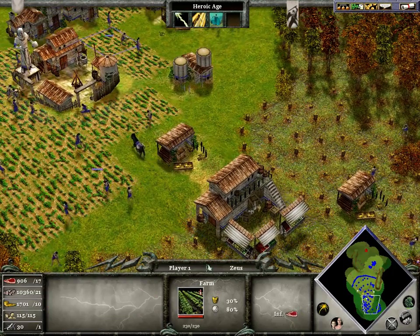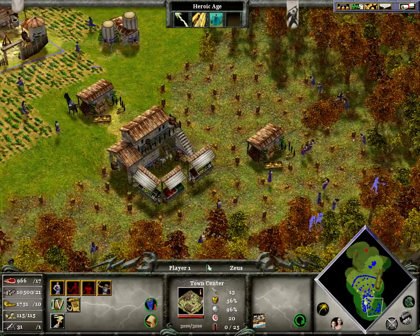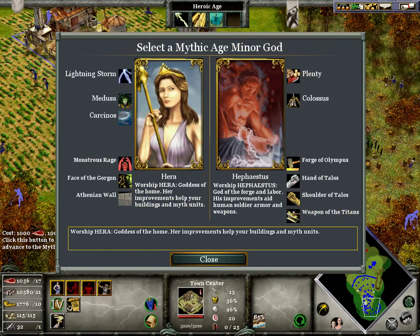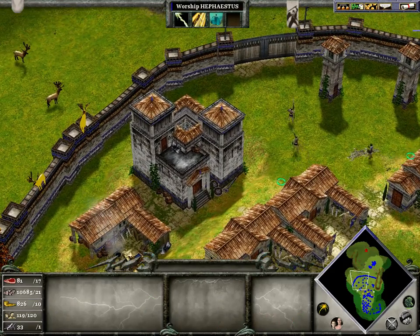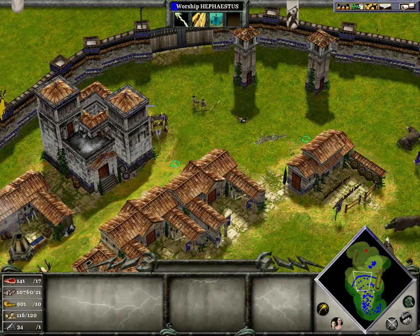Now that you've got the market, you can upgrade your town center. You need a thousand meat first, but once you get a thousand meat, you can upgrade your town center to get the final age. If you're Zeus, you have the choice between Medusa — which is Hera's upgrade and is good against units — or Colossus, which is good against buildings. Right now I'd choose Colossus because I'm trying to fight a building. I'm gonna delete some units to make space for the Cannon Bolt.